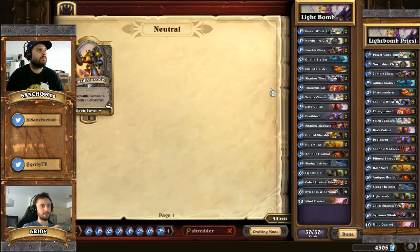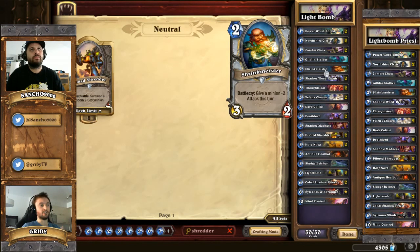After that, we have one Shrink Meister. The goal is, again, to create value. It's a good 2-drop on its own even without the Battlecry - just a 3-2, decent for trade. But if you can use it in combination with the Battlecry and have a minion on board before, say you drop Zombie Chao on turn 1 and Shrink Meister on turn 2, you reduce the attack of the opponent and attack with the Chao. Your Chao is safer after that - it has full health and it's going to be annoying again on the next turn.